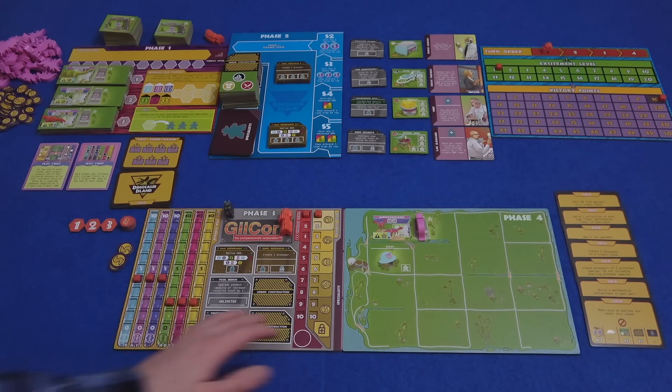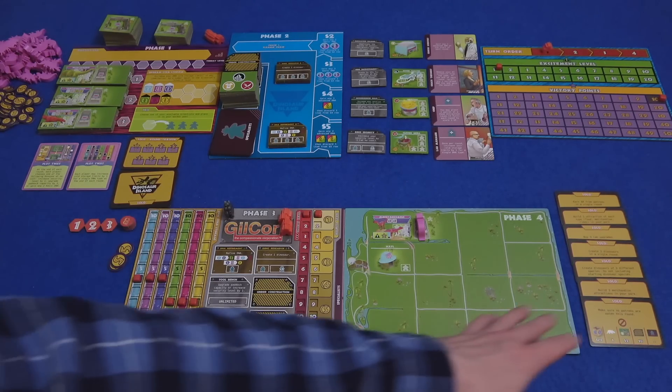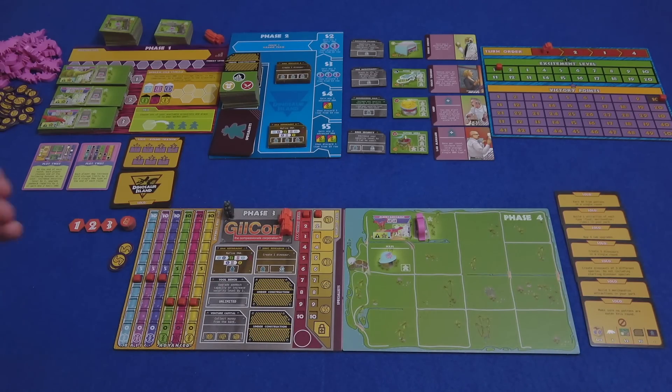I start the game off with one dinosaur paddock and it has one in there — it's an Albertadromeus. People are going to pay to see that. It's generating one level of excitement for me. For the solo game, we have a round tracker, so there's going to be seven rounds. I have seven objectives. Ideally, I want to achieve one every round. The sooner I achieve them, the more points they'll be worth. If I don't achieve one in a certain round, I have to discard one. I'll get a special bonus at the end if I can go through the entire game without discarding any.